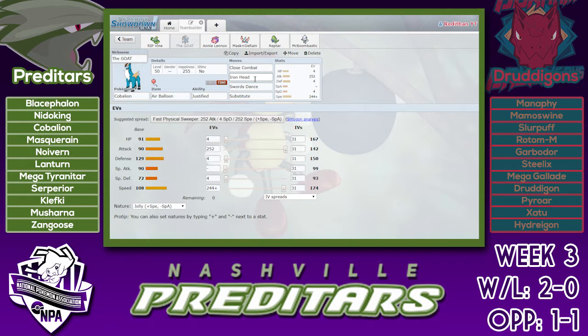Once I get rid of the Mega Gallade, this thing pretty much just comes in and does many things. Cobalion, another great matchup this week — hopefully to the level of what it did last week, but cross your fingers there.